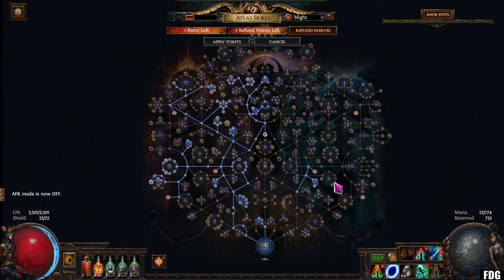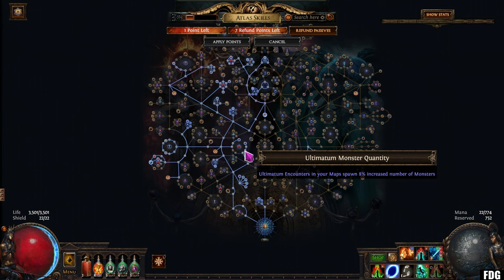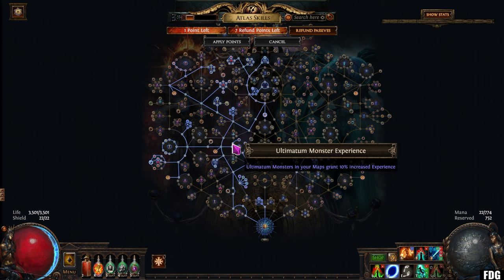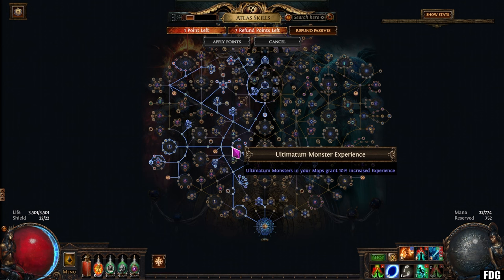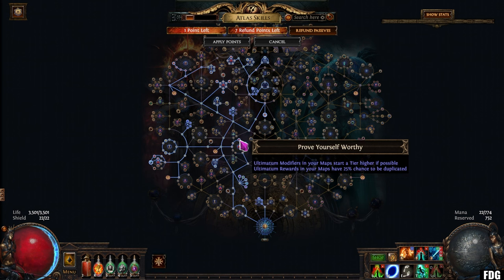So we'll just go over the atlas tree. Ignore the entire tree — this is me testing out some stuff. I'm just going to go over the ultimatum stuff to give you an idea of what nodes I'm taking. I don't take any chance-to-spawn node because I'm forcing it in with a scarab. If you use a gilded scarab, it also counts rewards one round higher — so if you had a round 10 reward, it counts it as round 11. Apparently the further in the rounds you get, the more likely you are to get more expensive drops. I'm taking 'Prove Yourself Worthy,' which essentially means modifiers in your map start a tier higher, but you have a 25% chance for your rewards to be duplicated. On two occasions I've had divines duplicated, so this is well worth taking if your build can handle it.